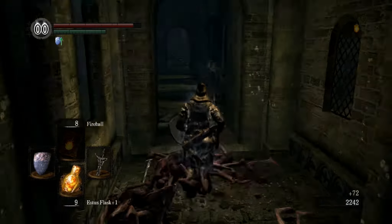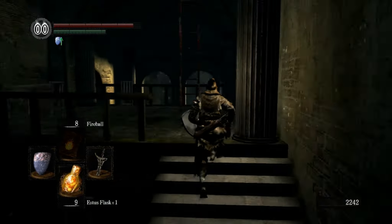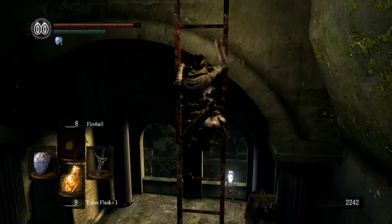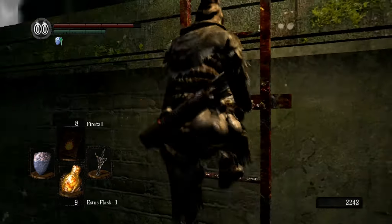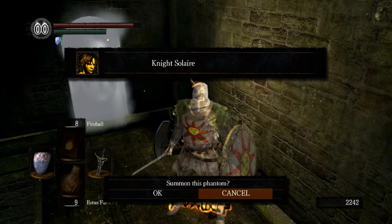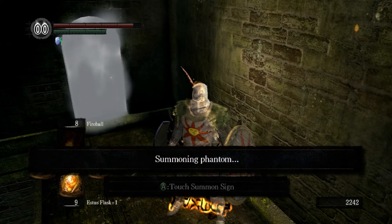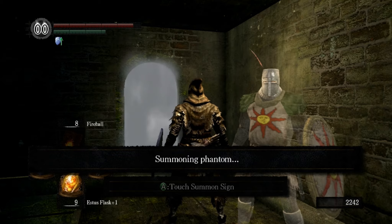Spears also work really well — you can block and swing at the same time. Keep in mind you don't need to summon Solaire in order to do this, however the distraction is really nice.